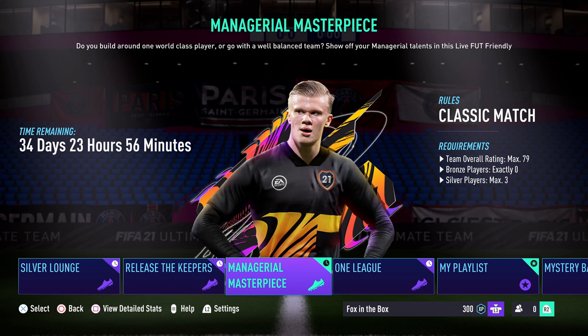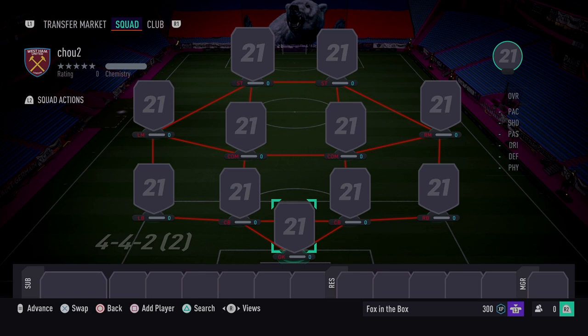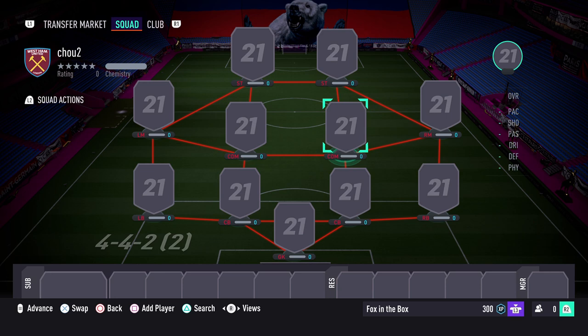If we just go and double-check Managerial Masterpiece — yeah, it has been moved up to 79, which gives us a lot more options about the sort of players we can use. So let's jump in and build this squad to get this done as quick as possible. We're going to be using the 4-4-2 formation to make sure we have those CDMs, and obviously making sure the players playing there are actually converted as CDMs.